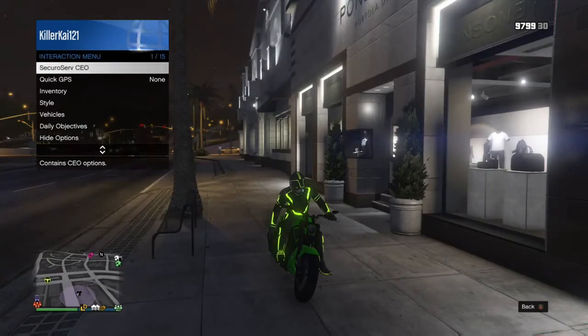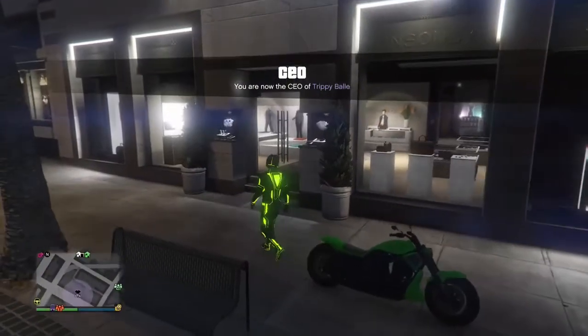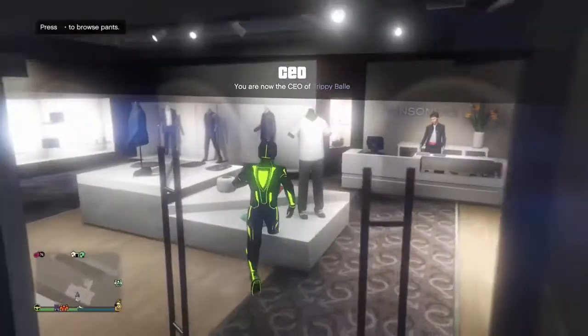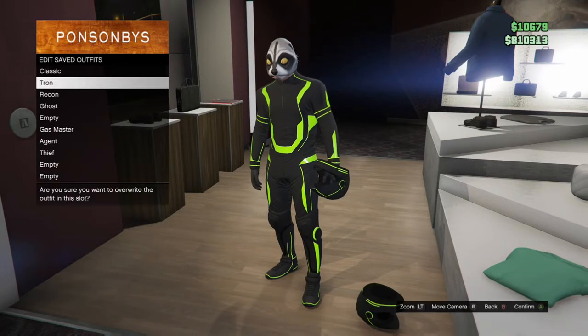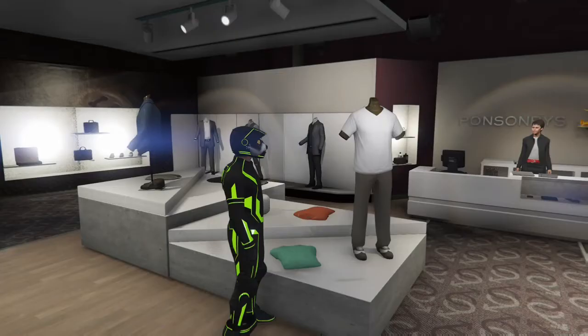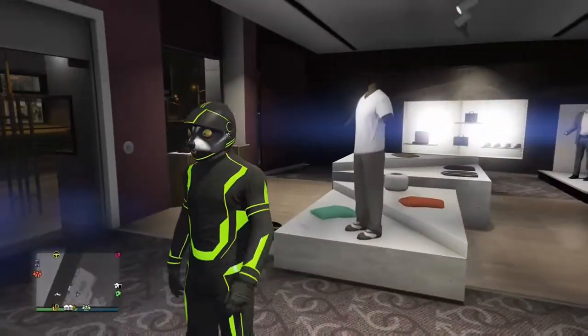I recommend you go to the Phones and Bees — I don't know how to say it — because it's easier to get to the clothing items. When your character is taking off the helmet, you're going to press right on the d-pad and then do not save it. If you do save it, it doesn't work.